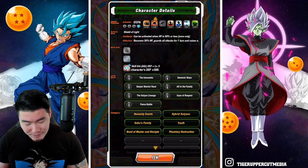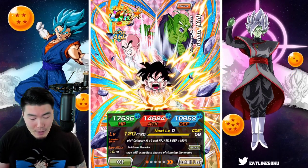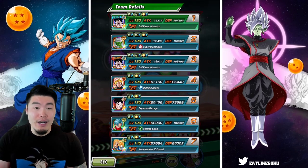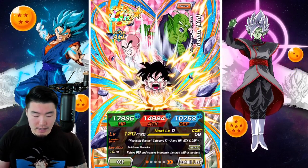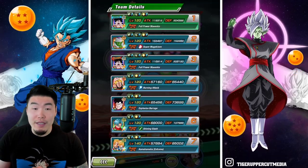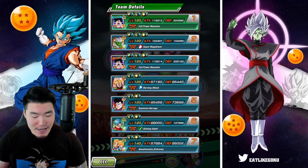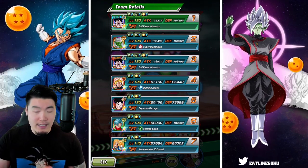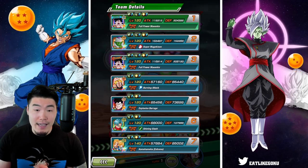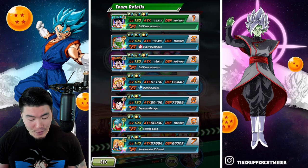That is everything you need to know about the new AGL Kid Gohan. This is the team: we got the double Gohan — the friend one is at 79% — and we have the PHY Piccolo, who is basically here just to activate the unit super attack. We have the SDR Trunks, INT Future Gohan, TEQ Trunks, as well as the EZA Goku and Gohan.